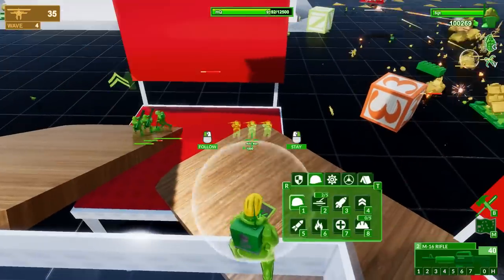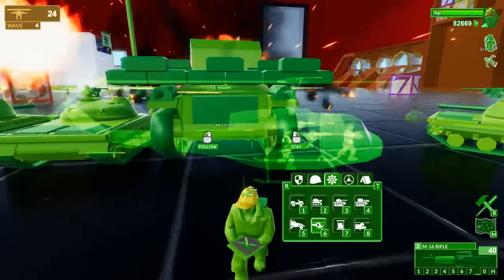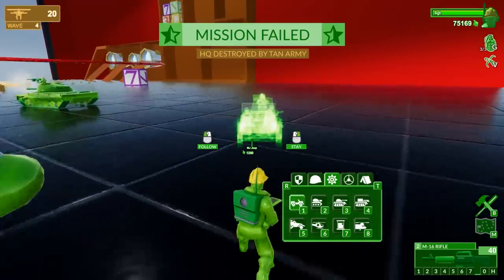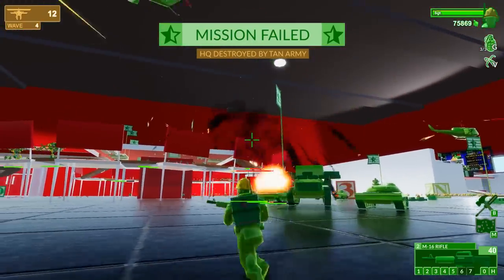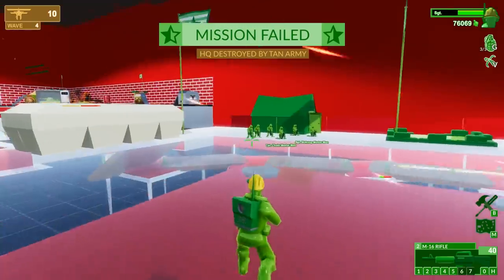I'm going to put in some Sherman tanks and some bigger ones, and I can put in the Air Cav. Mission failed — HQ is destroyed! I can't believe it. Luckily we can still play even though our HQ is destroyed. Can I repair it? How did they just rush us?